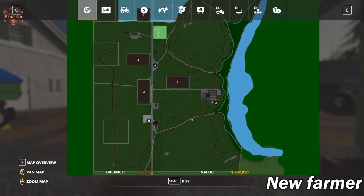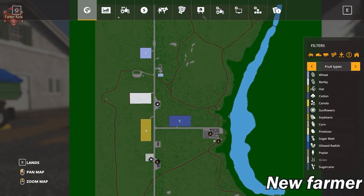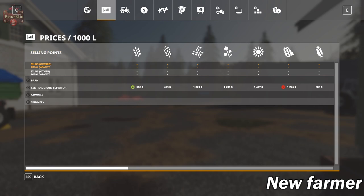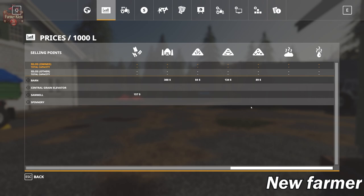There is no BGA here on the map. You have standard crops available. We can see the central grain elevator with all standard crops, a spinnery for wool and cotton, a sell point for eggs and milk, and then the barn will accept hay, straw, grass, and silage.